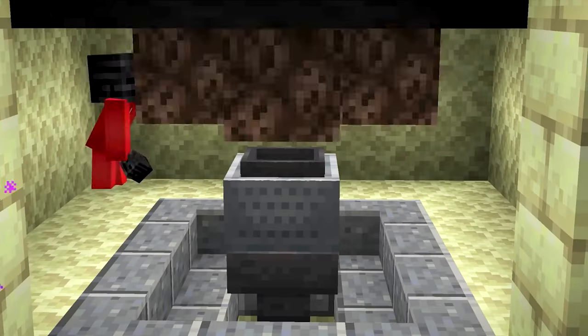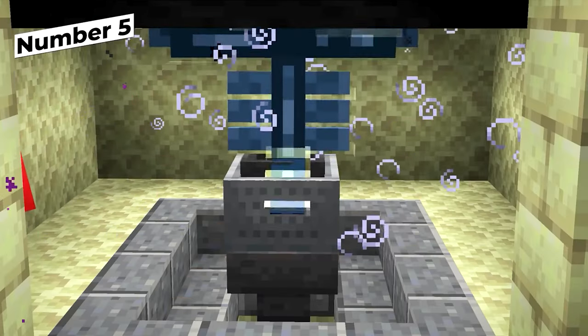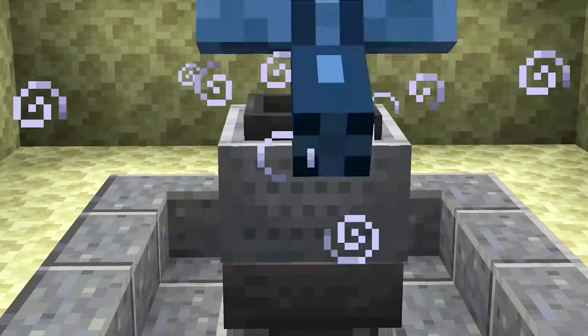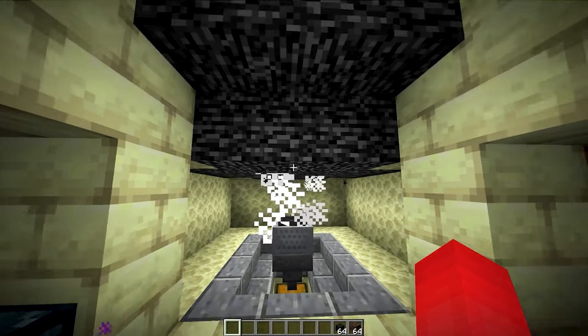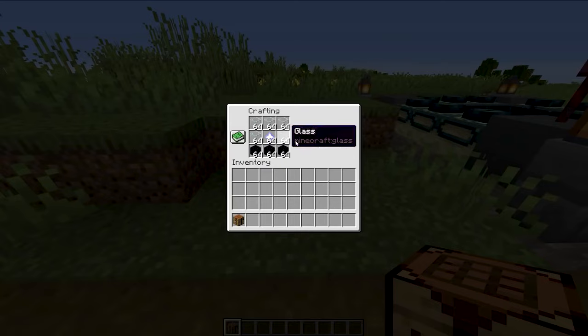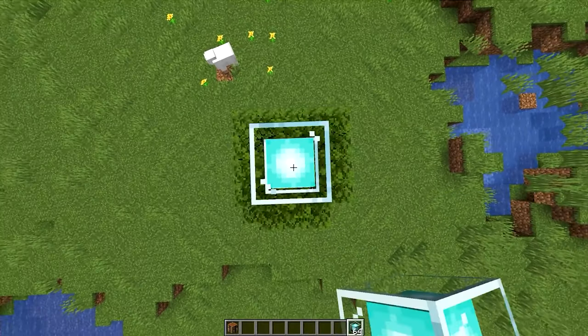Those wither skulls aren't doing much good in a chest, so how about putting them to use in an auto wither killer? By setting it up underneath the end return portal, you're able to use minecarts to literally squish the wither and drive out its nether star. And best of all, it's reusable. So for all of those beacons that you need, no sweat — you can do it with one of these.